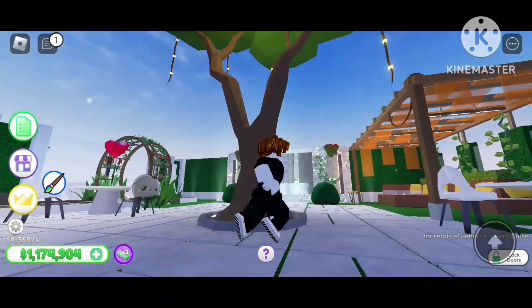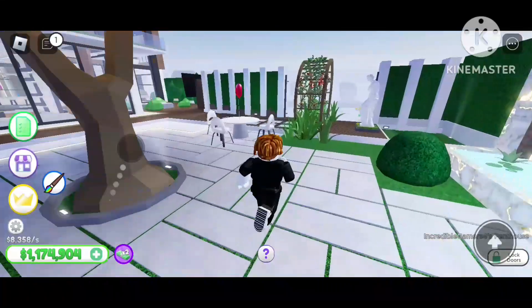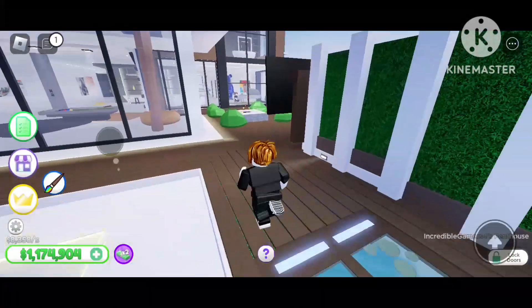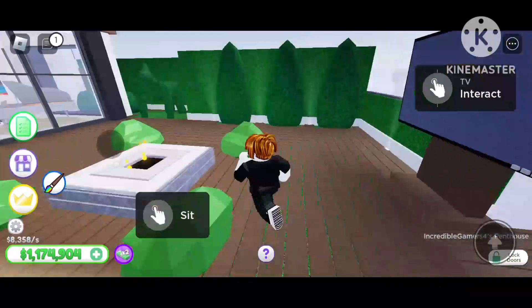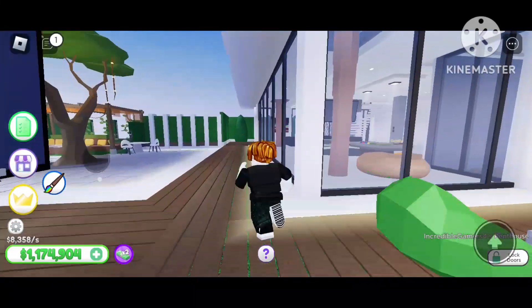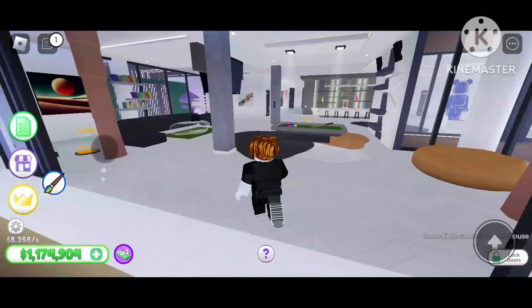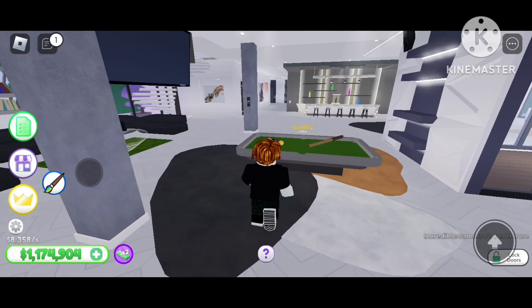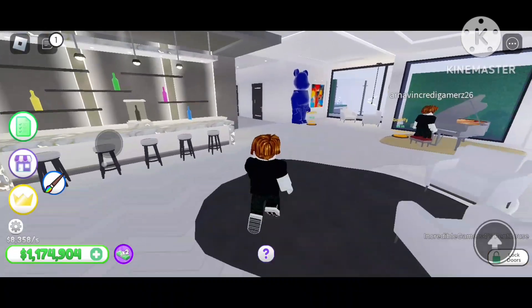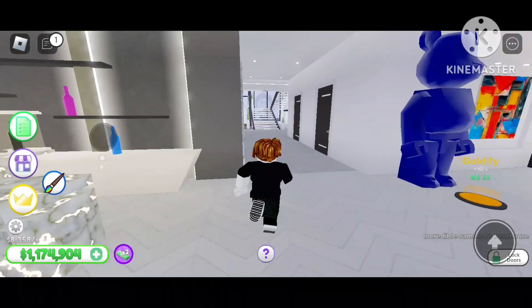This is a sitting area - you can see the lighting and sitting area, you can sit here and eat, talk, and all. We can sit again and there are more TVs here. There are more and more TVs in this penthouse. Now let's go to the second floor.